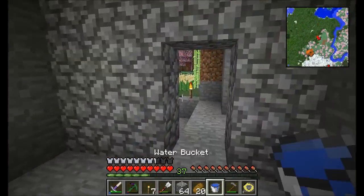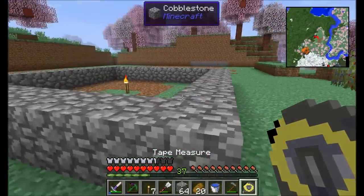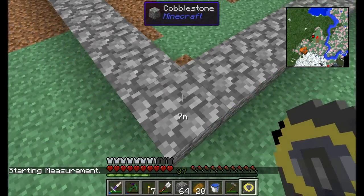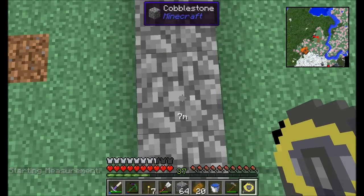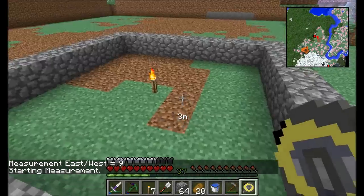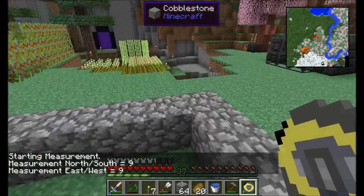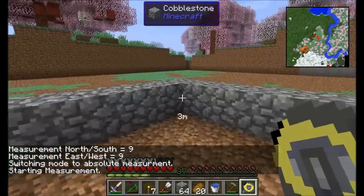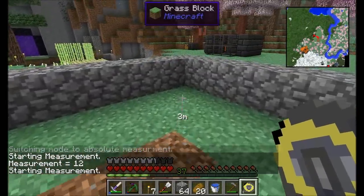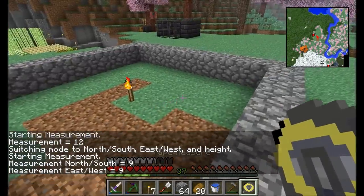The tape measure helps with building. Click on a block and it'll place a little marker and tell you how far away you are. If you right-click on the following block, it gives you a measurement east to west. For the opposite corner it shows north/south nine, east/west nine — so we know it's a nine by nine. Shift right-click switches to absolute measurement mode, which shows that the blocks are 12 blocks apart from each other.